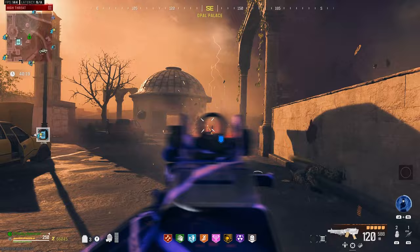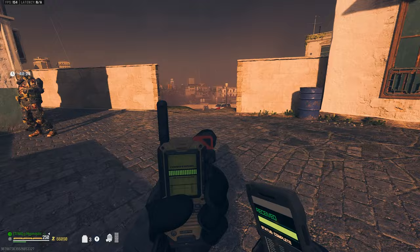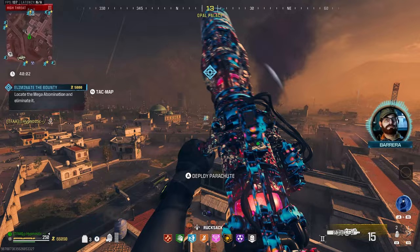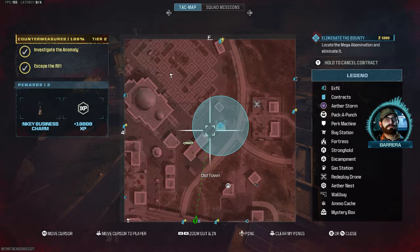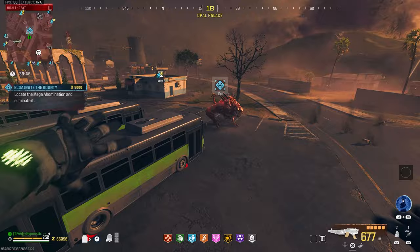Yeah, great for taking out groups of zombies. Let's pick up this bounty contract right here and hopefully we get a mega abomination or something. We got a mega — let's go! Perfect. We got this scorcher so we're gonna be burning through these contracts really quick. The mega is gonna spawn right back there, which is actually great, so we can just land on those buses, trigger his laser attacks, and we should have the kill in no time.